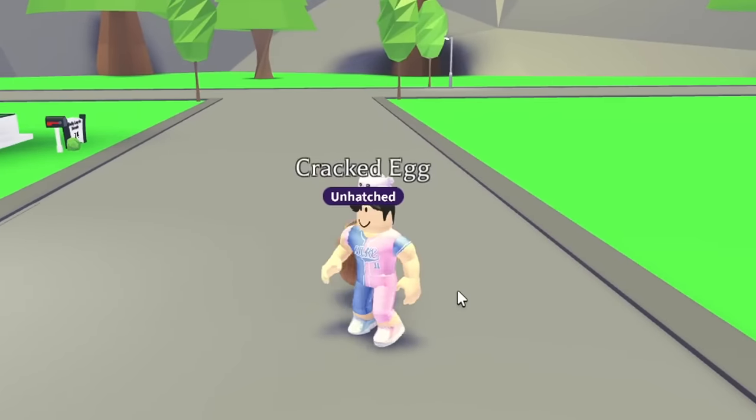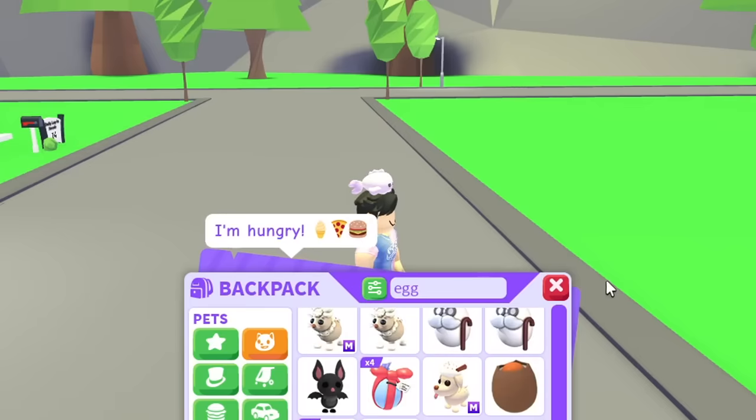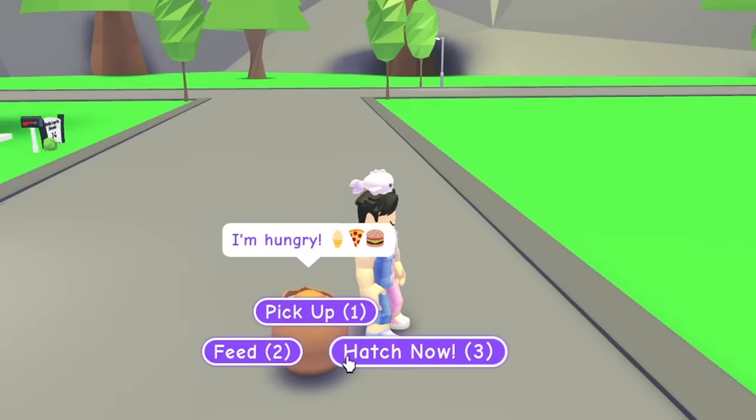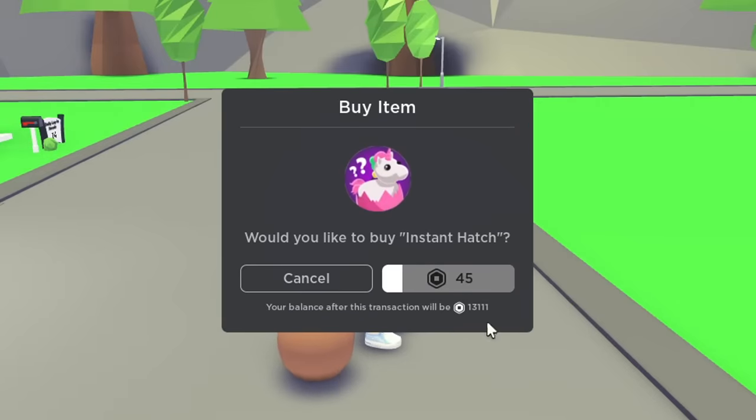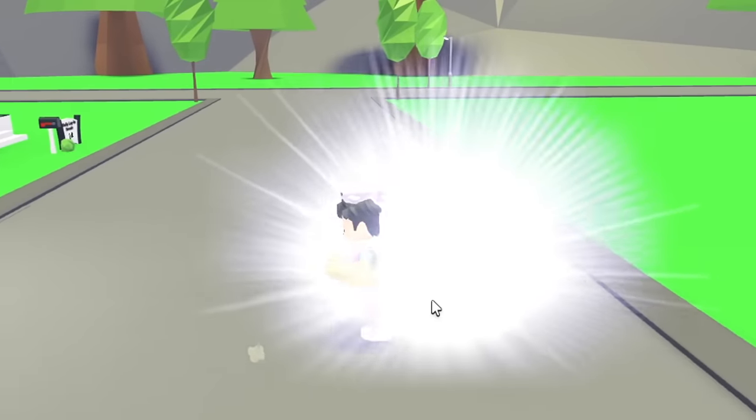If we go all the way to the safari egg and don't hatch a legendary, we repeat the process starting from the cracked egg again. I hope I do this quickly and hatch it from one of the bad eggs. Imagine this is like a one minute video — I hatch it right now. Let's go ahead and hatch, we're gonna spend a ton of robux on this.